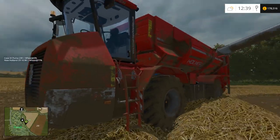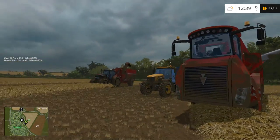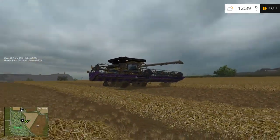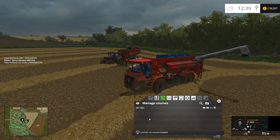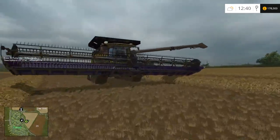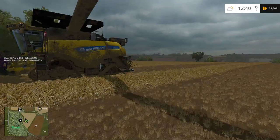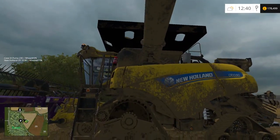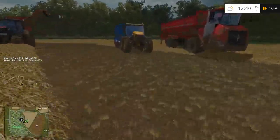I've just loaded the game up again and seem to have lost all my courses. I've literally got one course left. All I've done is start the game up and made sure I've got enough corn in this combine to do this tutorial. Luckily it's one of these crawler combines and it takes a ridiculous amount of grain, so it got all of this little field in itself.